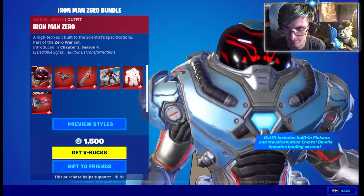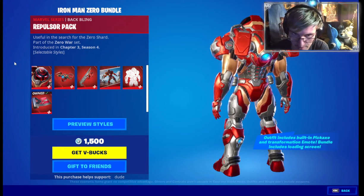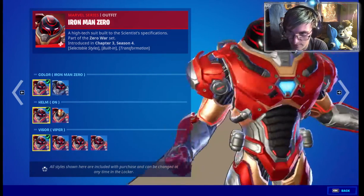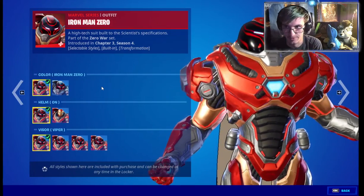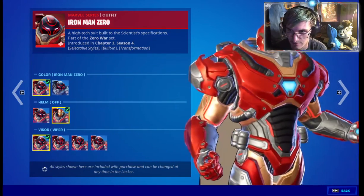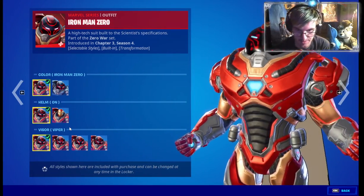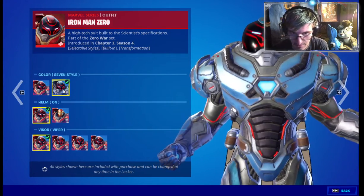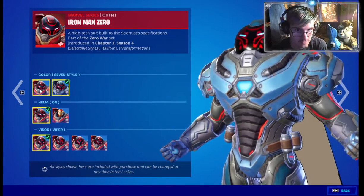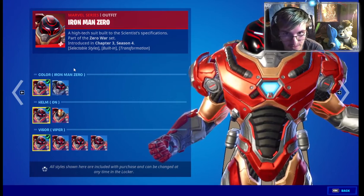He has two selectable styles — well actually three selectable styles, including an interesting one. So let me preview his styles. We got the original color scheme with Iron Man vibing, even though he's wearing the Hookbuster suit. And here he is with the helmet off — I kind of like how that looks. He has the Seven style, so that's why the Stark Seven is tied to Iron Man Zero. For people who already own all five comic books, you get Iron Man Zero for free.